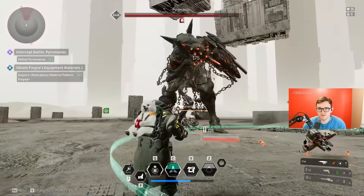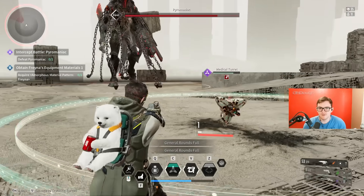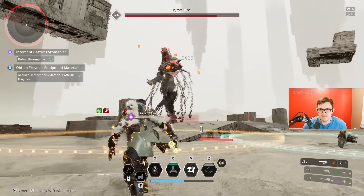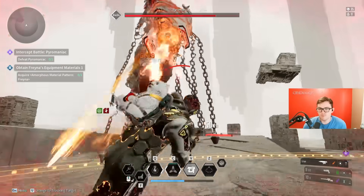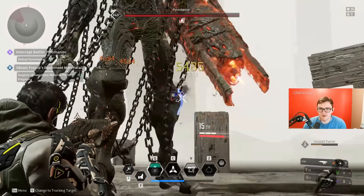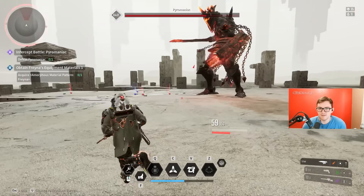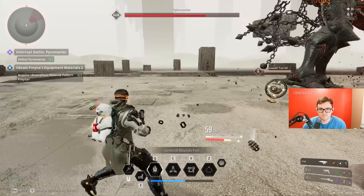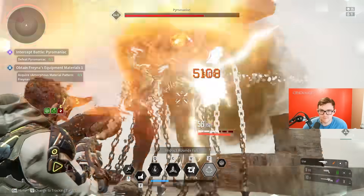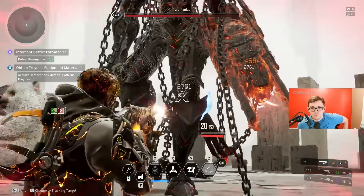That yellow thing is a weak point — I'm not quite sure what breaking those does outside of potentially making them stagger. Some folks said it maybe gives you more loot. I shot that thing with the pistol and it went away — it even had the purple indicator. Scanning to figure out what it is is huge. That's the weak point on the outer knee.